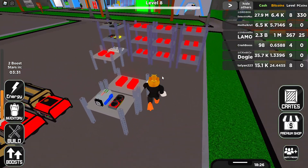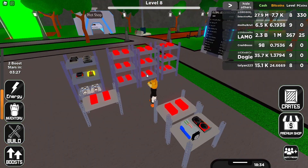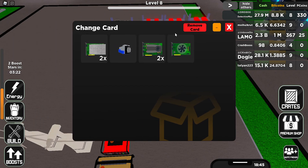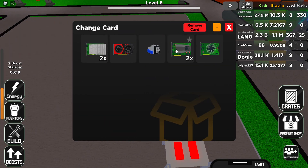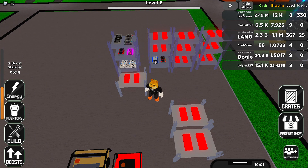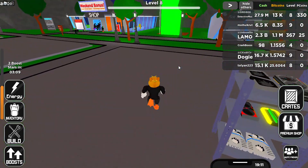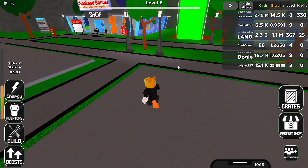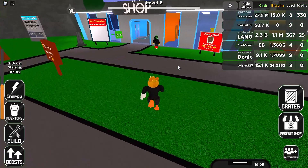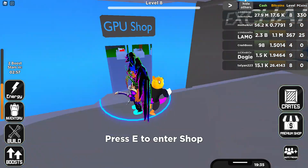Okay, are we chill now? Good — now I'm gonna get that and that, put it there and there. Now we're once again making a lot of bitcoins. I wish it was this easy in real life — for one dollar you instantly get infinite money. That's just how it works.